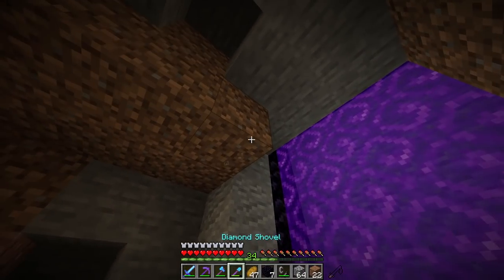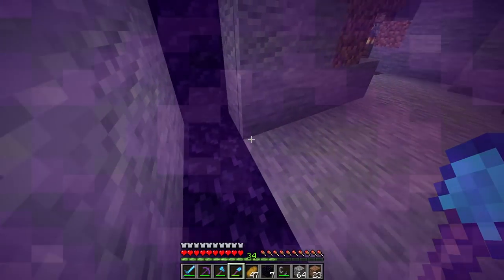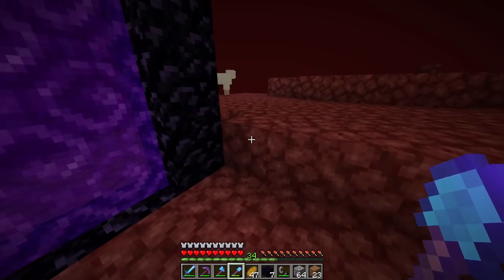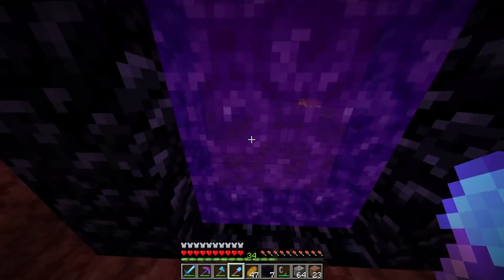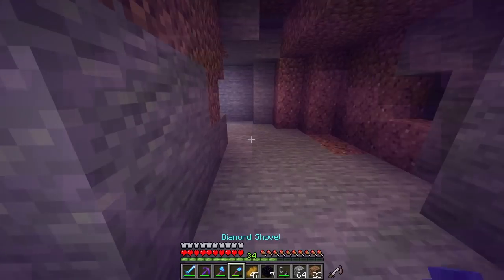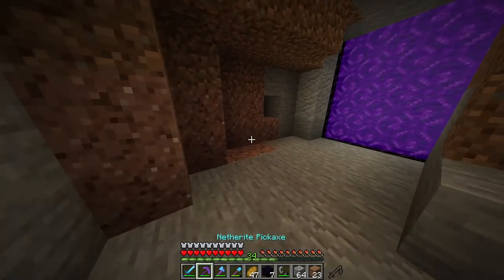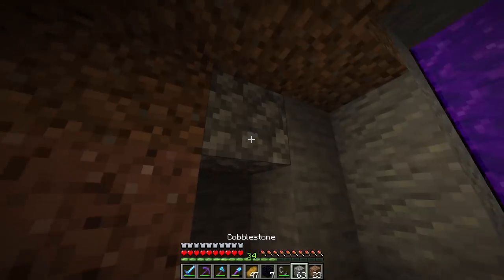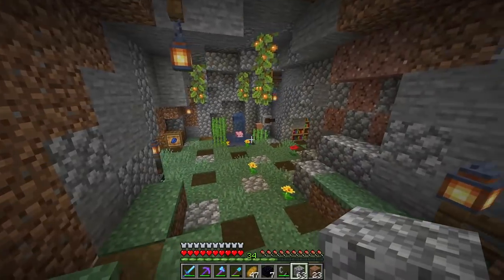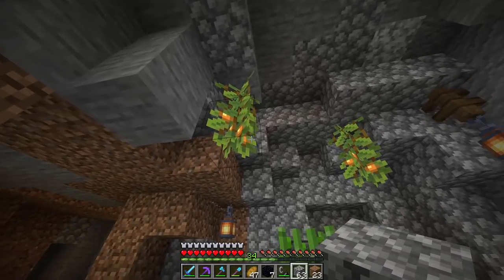Here I have the nether portal and I think it looks pretty good — I made it really big. Let's head inside really fast just to see if we got a good nether spawn. Okay, I think this looks pretty good, we're good to go. Now we're going to work on decorating this little room here. I'll add some grass, glow berries, cobblestone, and bone meal the dirt, and I think once we're done it'll look pretty nice.